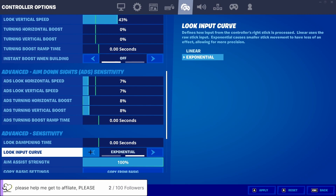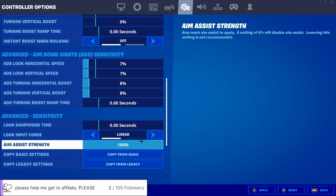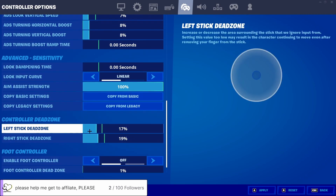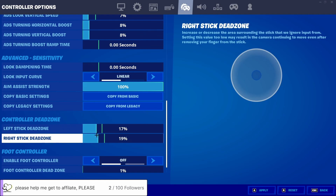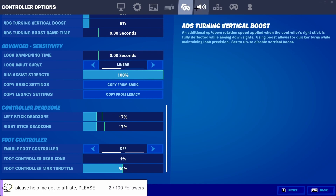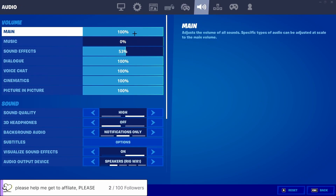All the boost percentages are turned off to zero. ADS look horizontal speed is 7, vertical is 8, and the boost there is zero as well. I heard exponential is better for long range and linear is better for close range. I prefer linear — it makes you feel more like a PC player; exponential feels stiff, but with linear you feel more free. My dead zone is at 17/17 — it differs by controller and how old your controller is.